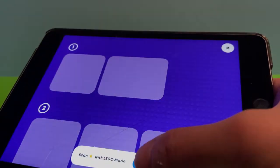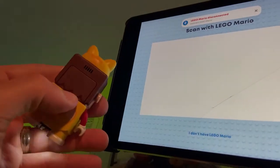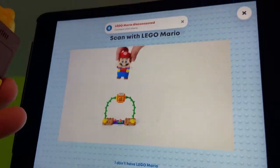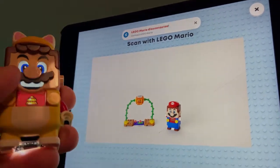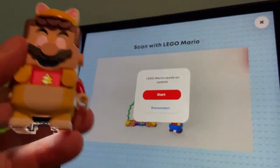We have our instruction set here. We're going to make sure we're connecting our Mario, which has the cat suit on — connect it up, check that out. We'll go ahead and build this and come back with an update.